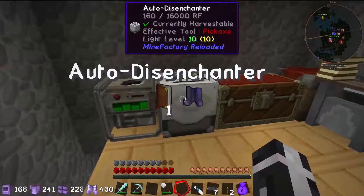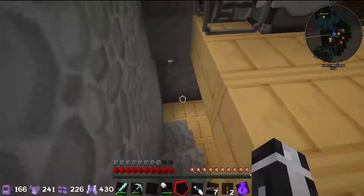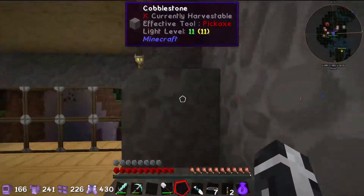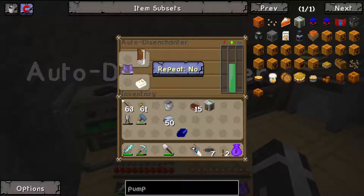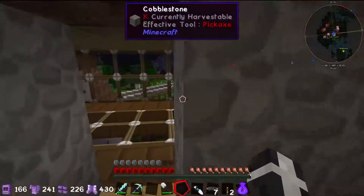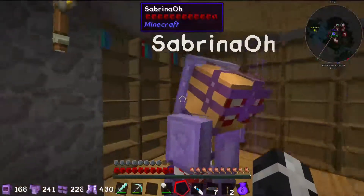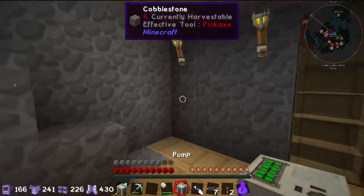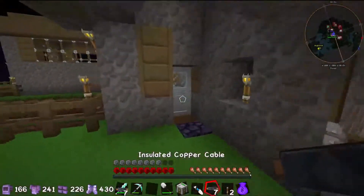We decided to do a disenchanter — I couldn't say that word to save my life. So we're going to start disenchanting some things, but one of the main issues is we need more power. The way I decided to make more power is we're going to pump some lava from downstairs up here.